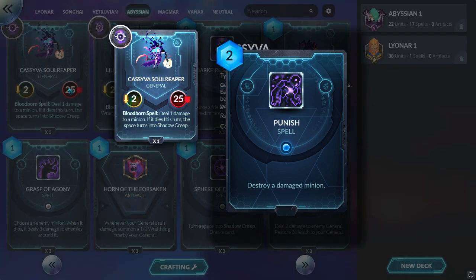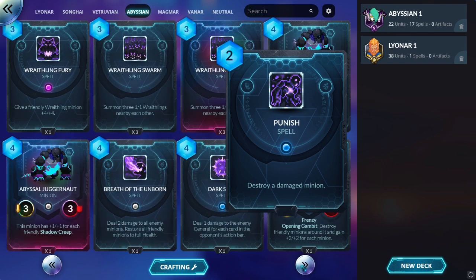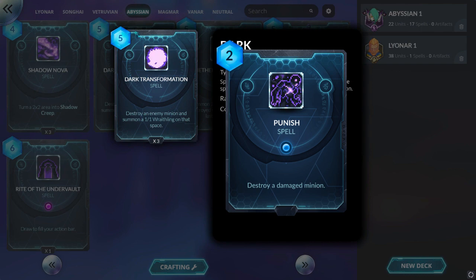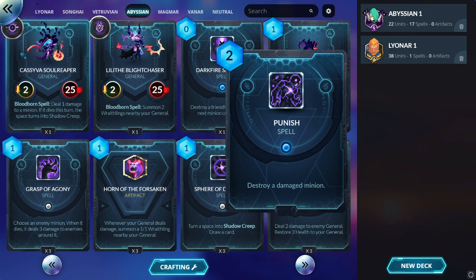But in case you pick Cassyva, you deal one damage and if that minion dies it turns the tile into Shadow Creep. So you are lacking hard removal and you only have Dark Transformation, which is a 5 mana hard removal — really expensive compared to other hard removal in the game. With Punish, you can use it with your hero power for 2 mana plus 1 mana from the Bloodborne Spell, and that will kill any minion immediately. This is the niche that Abyssian was missing.